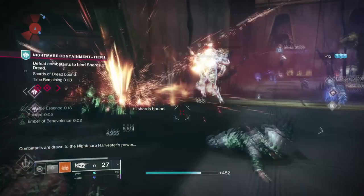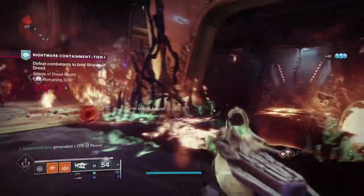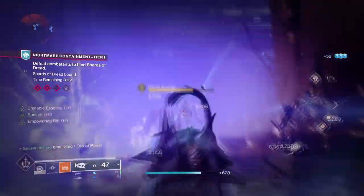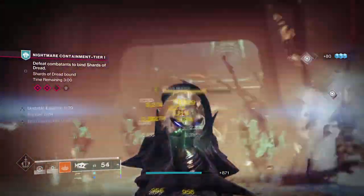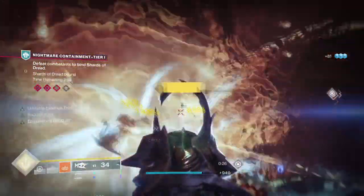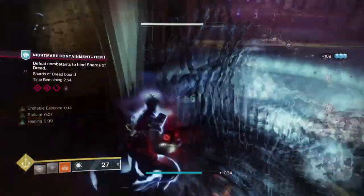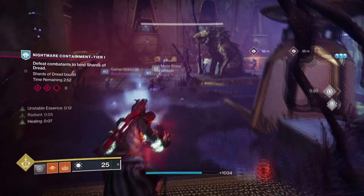With the power of Necrotic Grip and Solar 3.0, I've created a build that will allow you to escalate damage from activating your incinerating snap ability. From this, not only will you be able to stack on scorched damage to those caught by a melee, but you'll also apply additional poison DoT damage which overwipes everything it touches. It will also spread like wildfire, which is also great in my opinion.